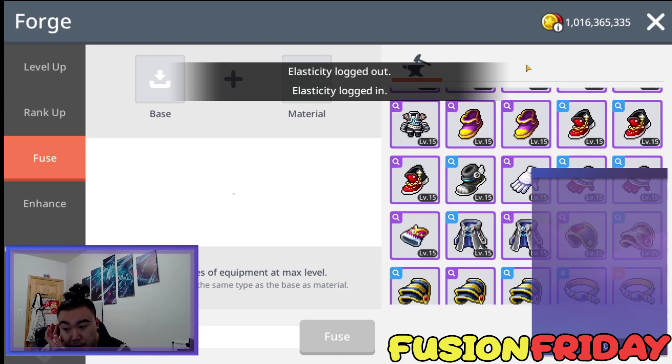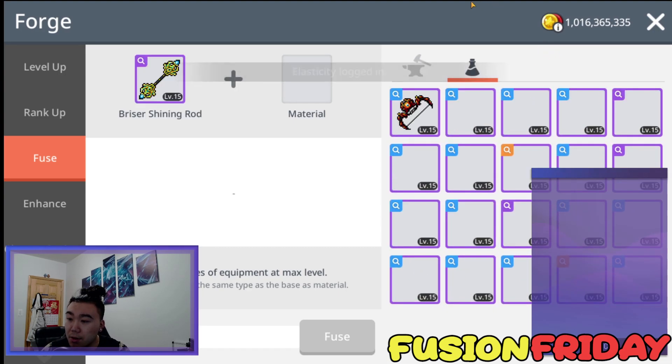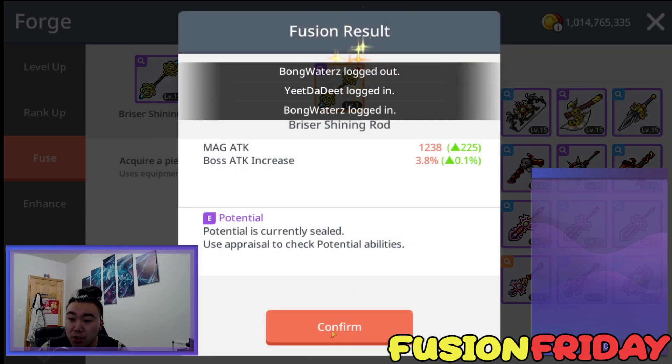We're going to start off with our weapons first — the Shining Rod, since we never got an emblem yet. So let's get right into it. Here we go. Brides the Shining Rod will start off as our first fusion. Starting off, we have our Brides the Shining Rod.